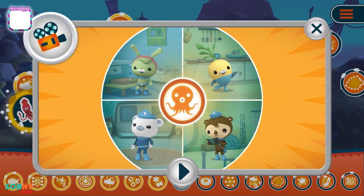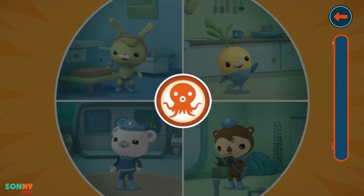The Octonauts must find why Irving attacked the Gup-A. It's time to sound the OctoAlert. Memorize the sequence and repeat it to activate the OctoAlert.